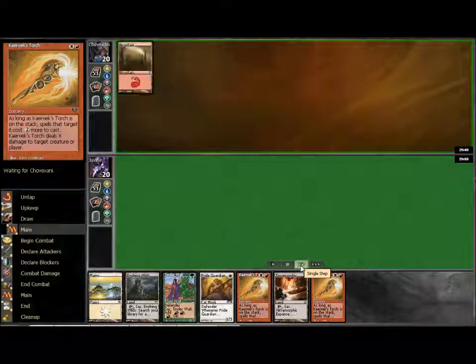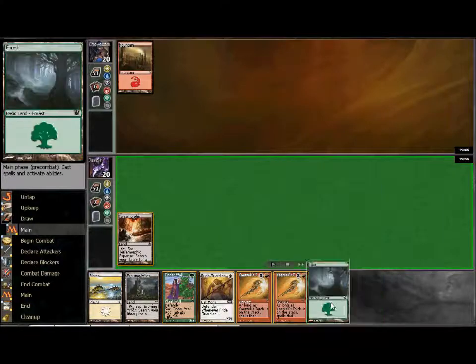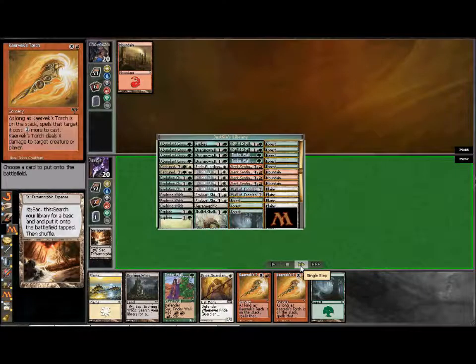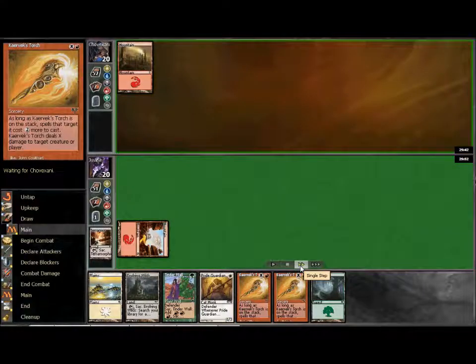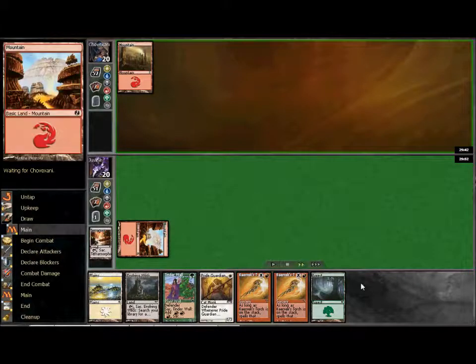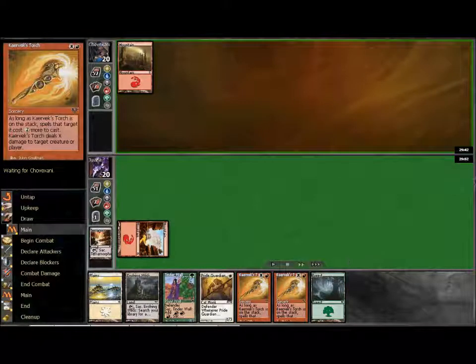We're just going to have to hope that things get started a little well. Drew into a plains, which is great — that gives me options for either of these. Made a bit of a misplay here, you'll see it in a second. I cracked the Terramorphic; I wanted to get these lands into play first because they come in tapped. But had I used that Terramorphic, my first thought was I'll get a mountain because I have the torches, I have the two other colors, and the only one I'm missing is red.